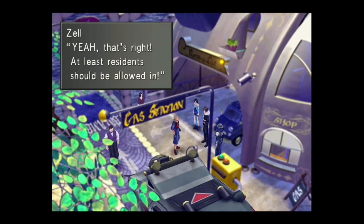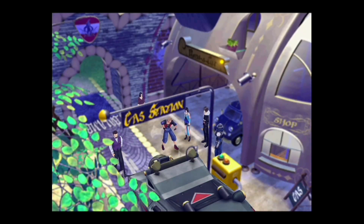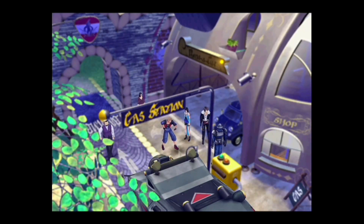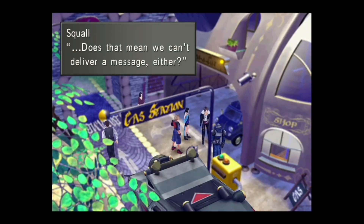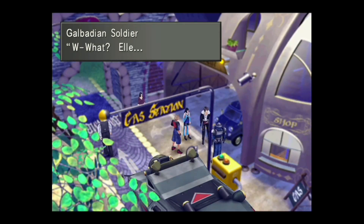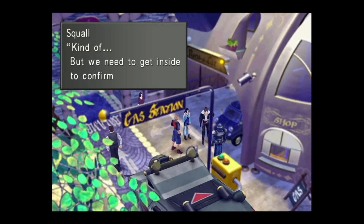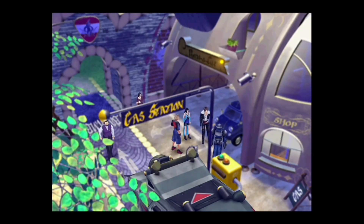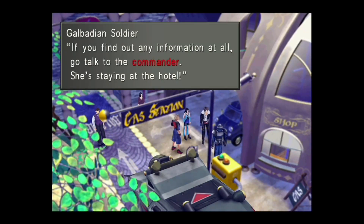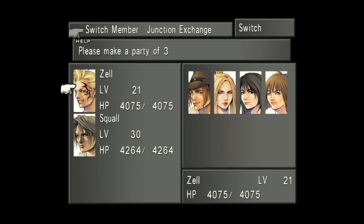Yeah, the residents should be allowed in here — we live here, we need our stuff. It's off limits, so we're going to have to negotiate. Zell drops the magic word and we get a 'you scratch my back, I'll scratch yours' kind of deal. They tell us to go talk to the commander — she's staying at the hotel.